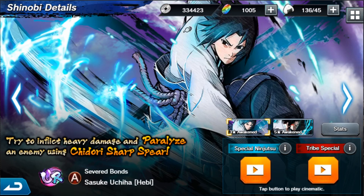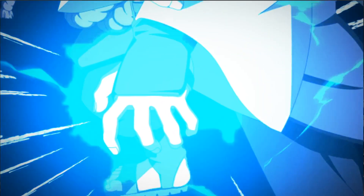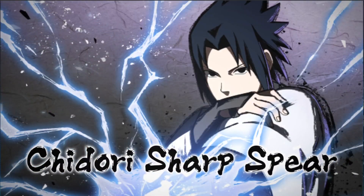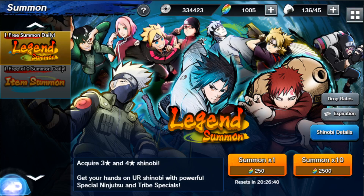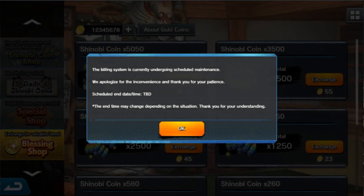Let's showcase what Sasuke's special ninjutsu looks like — Chidori! Very cool. We can do the same thing for the tribe special. He's an attacker, which I like to categorize as attackers, technicians, and defenders — the three different character classes. The shop, which we've briefly talked about, can't do much with in beta.